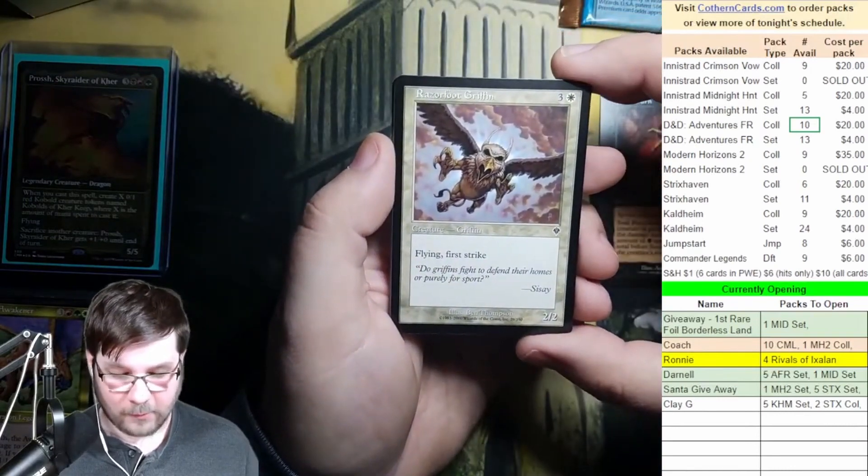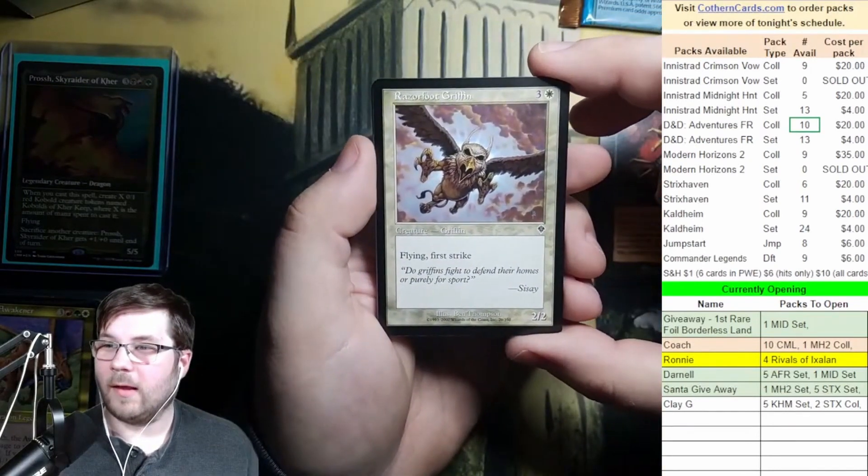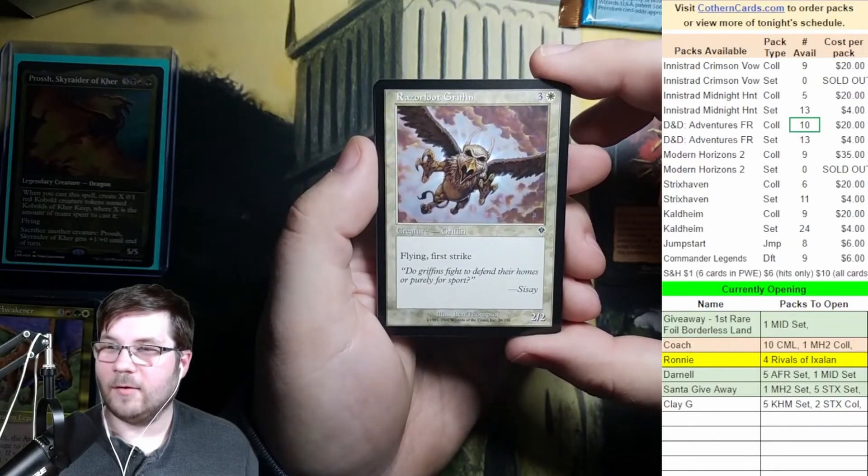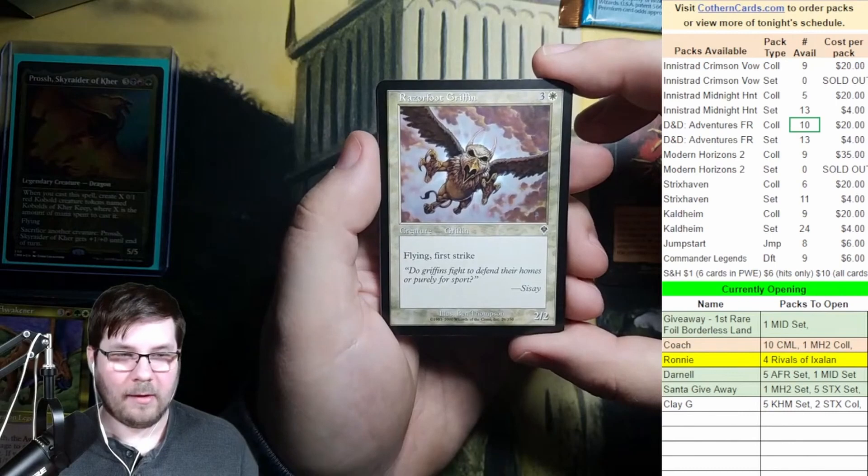Razorfoot Griffin — I played this all the time too. I had a white deck with like Voice of Alls from Planeshift. 3 and a white for a 2/2 flying first strike. How nuts is that?